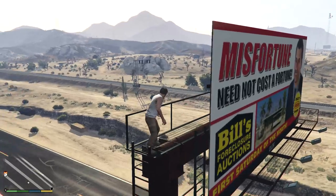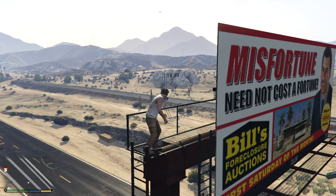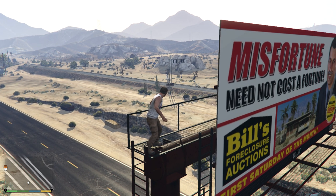What is the sign here? 'Bills Foreclosure Auctions — misfortune need not cost a fortune — first Saturday of the month.' What's that? 'Realty Bargains' — call — I can't read that number.